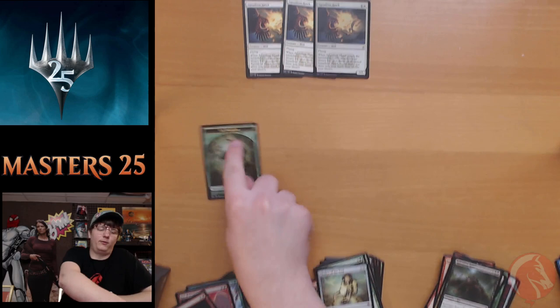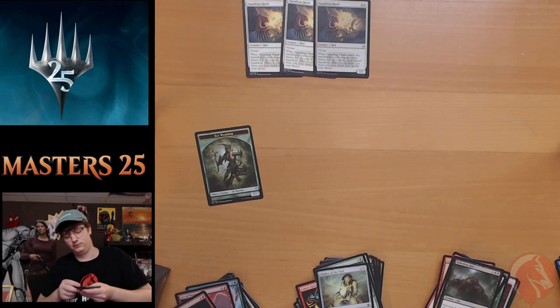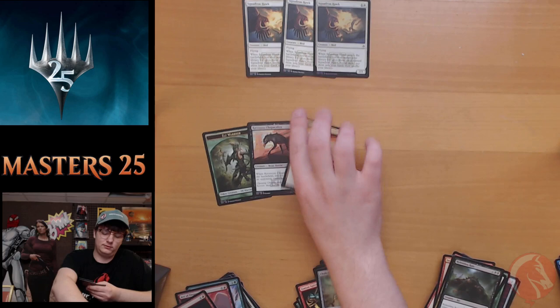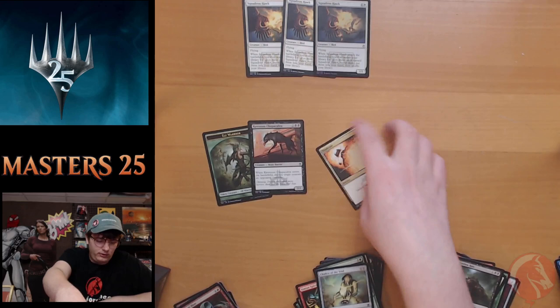Pack seventeen has an Alpha Warrior token — great token. We haven't opened a Porte but Seth said among the other boxes opened for the shop we've gotten more than a playset. Relentless Ripper, Trumpet Blast, Cloudship, Phantasmal Bear, Ember Weaver, Skirk Commando, Pacifism, Murder, Totally Lost, Griffon Protector, Crosis Colossus — sweet art — Ravenous Chupacabra, standard all-star. Kavu Protector, Vindicate! But our foil is just a Trumpet Blast.